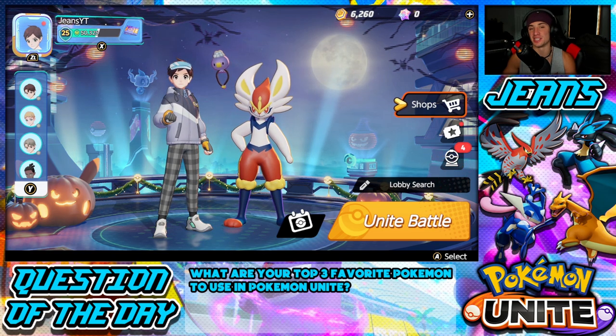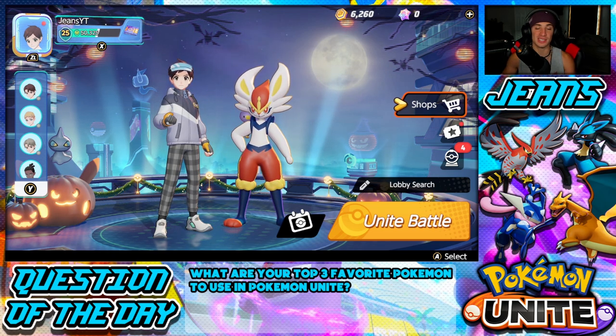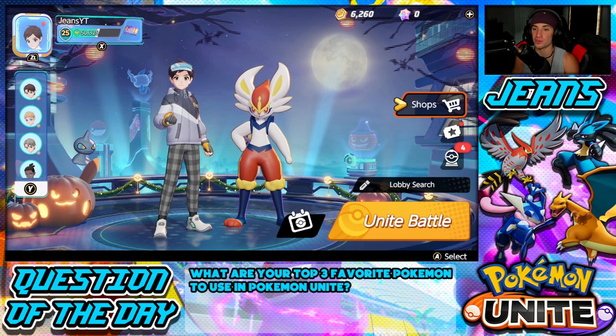We're hopping on the rank ladder playing some Unite matches with the best attacker in the game right now, and that is Cinderace. Ever since buffs landed on Venusaur, Lucario, and other Pokemon around it, Cinderace hasn't been touched — it's stayed true to its strength and has propelled its way to the top of the tier list as S-tier, and is hands down the best attacker.